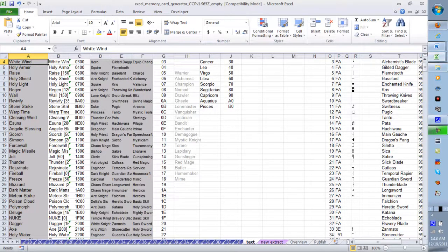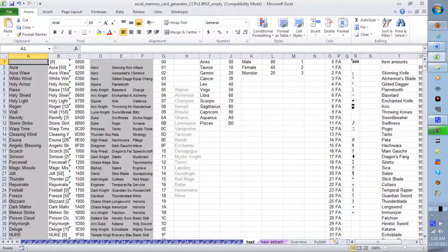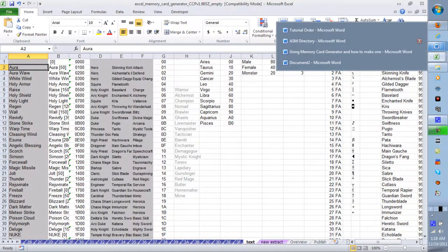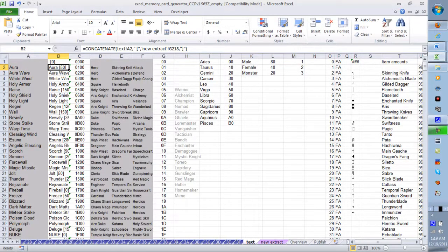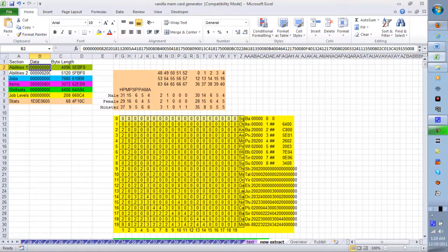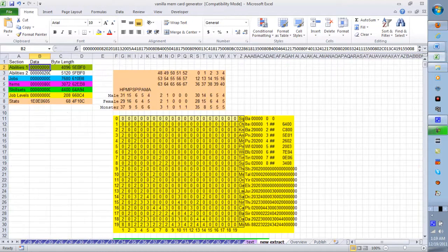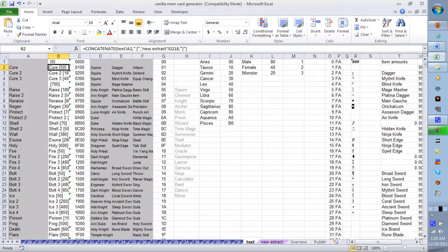There's one more thing before showing the finished spreadsheet: all this text right here — for example it shows 'White Wind' — you're going to have to manually type in all the ability names. The generator gives out JP costs and everything that's affected by the code. So when it lists, say, 'Aura 50,' if in your hack that slot is Cure 3, type in 'Aura.' You basically type in the text yourself — I'll cut to a finished spreadsheet and be back in 15-20 minutes.